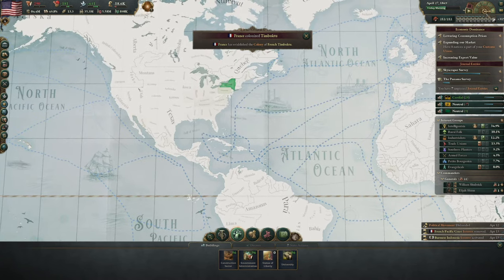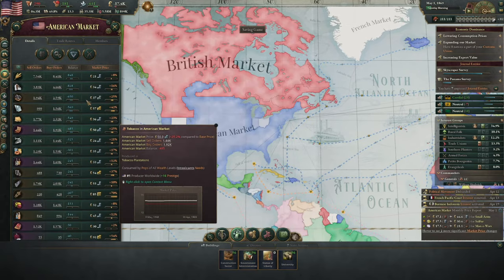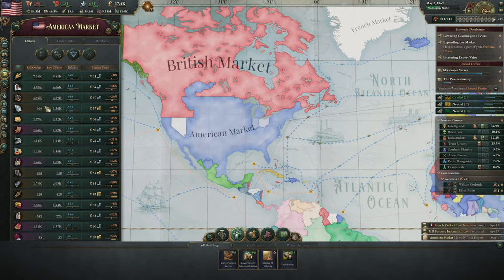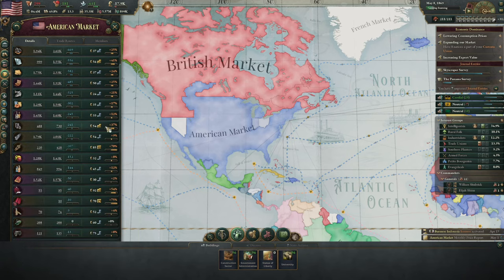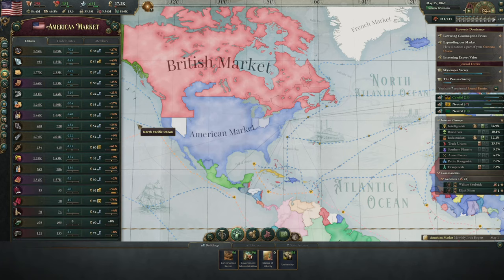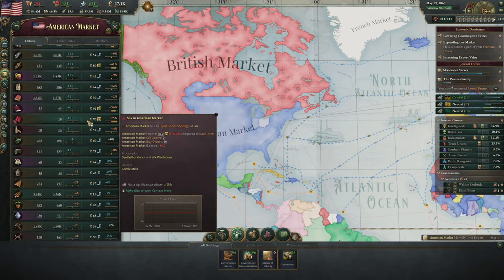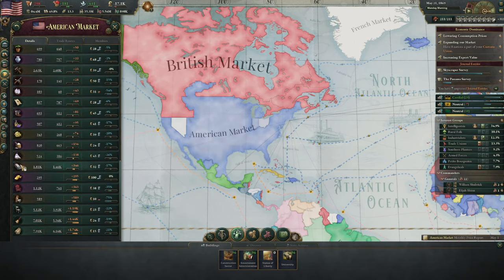That should be it, but it's going to come in in a long, long time. Now let's have a look at our market for iron. Paper's gone down a lot — we still have a big deficit of it though. Fish as well, interestingly enough. Explosives, which we need chemical plants for — I swear we just built a load of chemical plants. Steel's really gone down. But where is our iron? Yeah, we've got a lot of iron now — good. And we're still building iron mines, so we should have a lot.